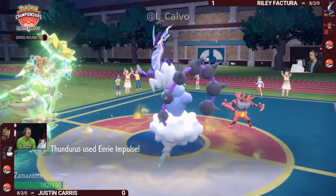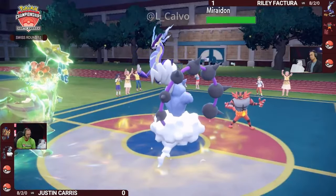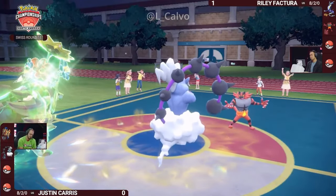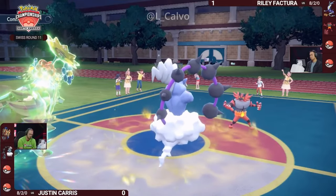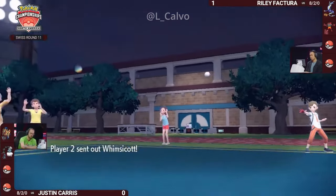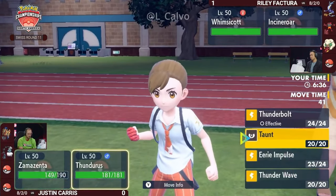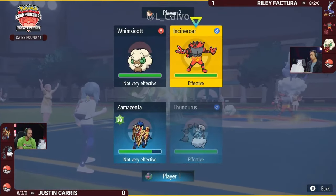So you have to imagine he's coming into game number two anticipating that Eerie Impulse is a strategy Justin would lean on. But it's going to be a Fake Out into the Zamazenta, as the Eerie Impulse moves right after that. Miraiadon isn't going to deal out as much damage, but you see the Bolt Switch — another great play by Riley to anticipate that Eerie Impulse coming through. When people are running Choice Specs Miraiadon, Bolt Switch is the move they use 90% of the time.